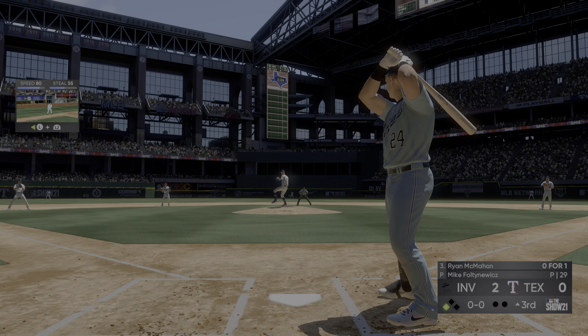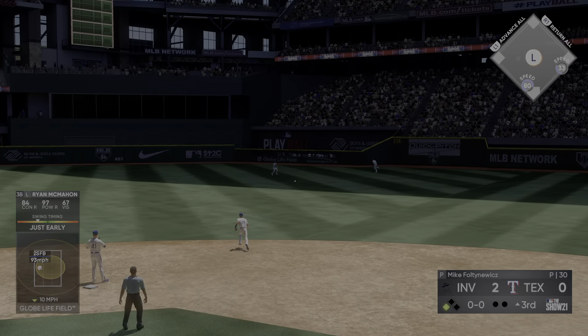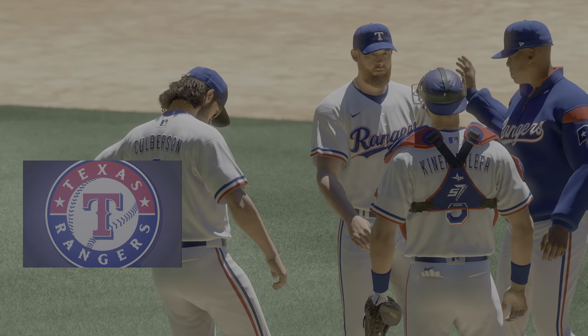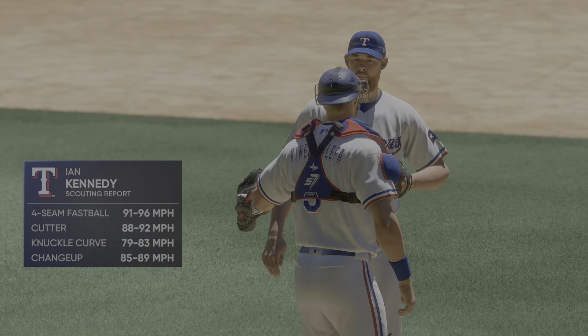Ryan McMahon rips it on the ground to second — that's through for a base hit and that will bring home run number three. It's now a 3-nothing cushion. Ian Kennedy takes the ball here, entering with a runner at first and nobody out.